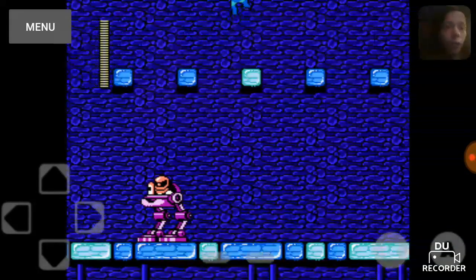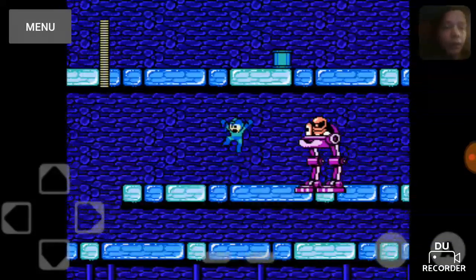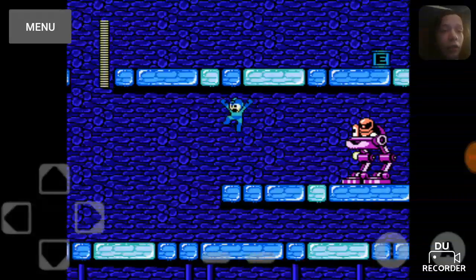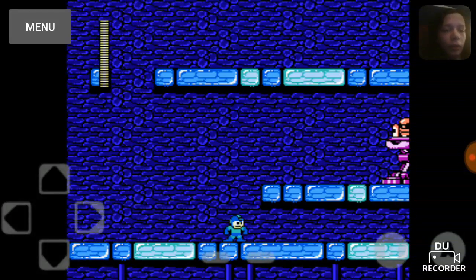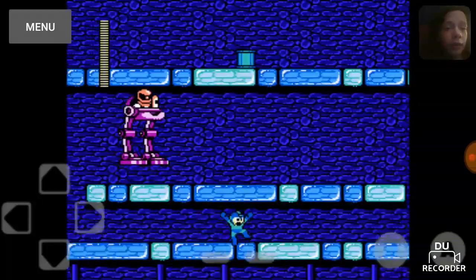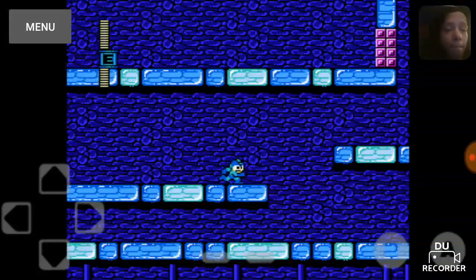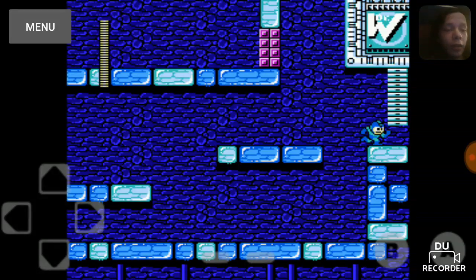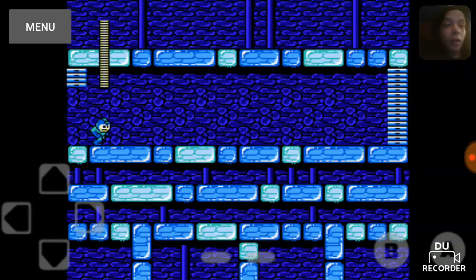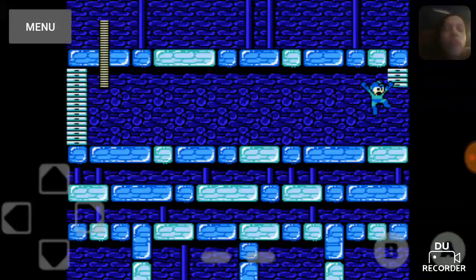Gotta learn when to die. Something that I tend to do with this guy — lure him over here, and then just quickly get over here as fast as possible. And the screen just ate him. It's a pretty simple trick: you just gotta get the thing away from its spawn point, so it only works with moving enemies.